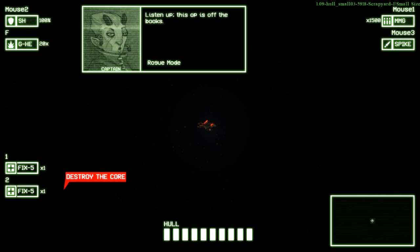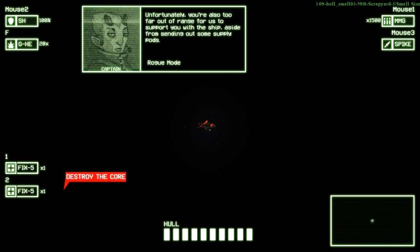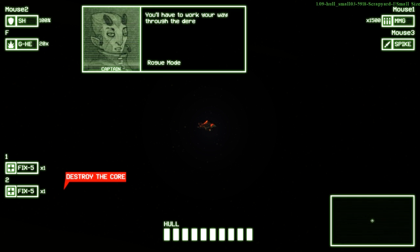Listen up. This is off the books — we're way beyond our contract here. You're outriding the salvage team so we can skim some loot off the top without anyone the wiser. Unfortunately, you're also too far out of range for us to support you with the ship, aside from sending out some supply pods. You'll have to work your way through the derelict fleet. Then we'll pick you up on the other side. Remember, you volunteered for this.